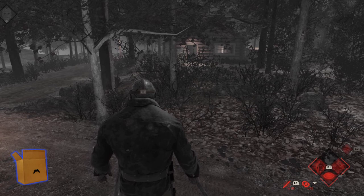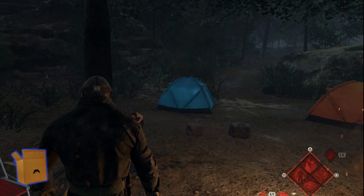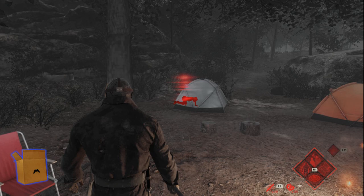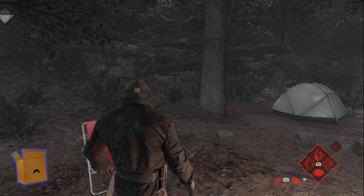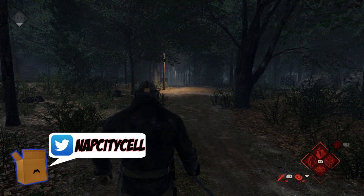That's right. With the right perks and the right play style, even with Jason's sensibility, he can't even see AJ. Here's a few more examples. Now you see me. Now you don't. This is the power of AJ's stealth.